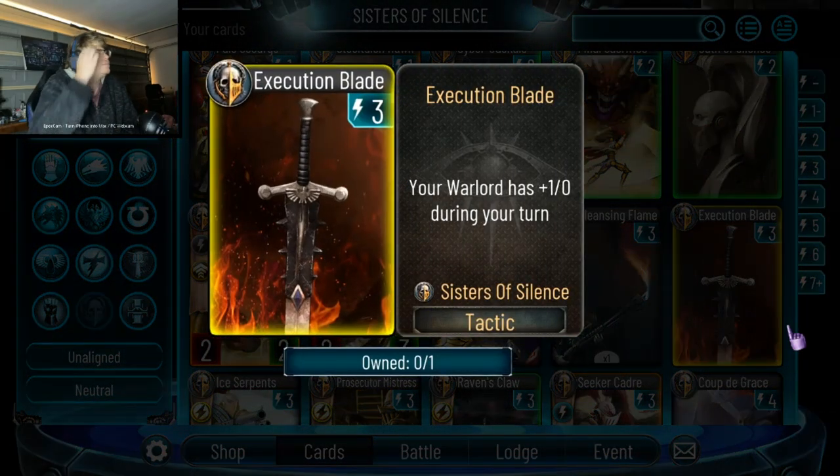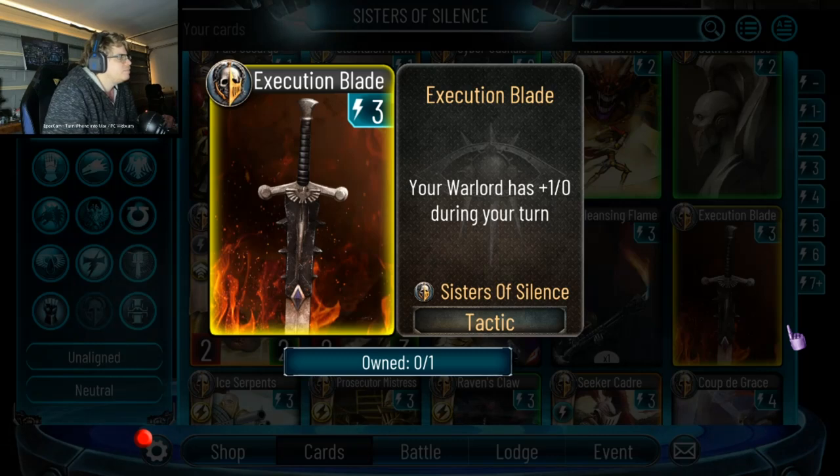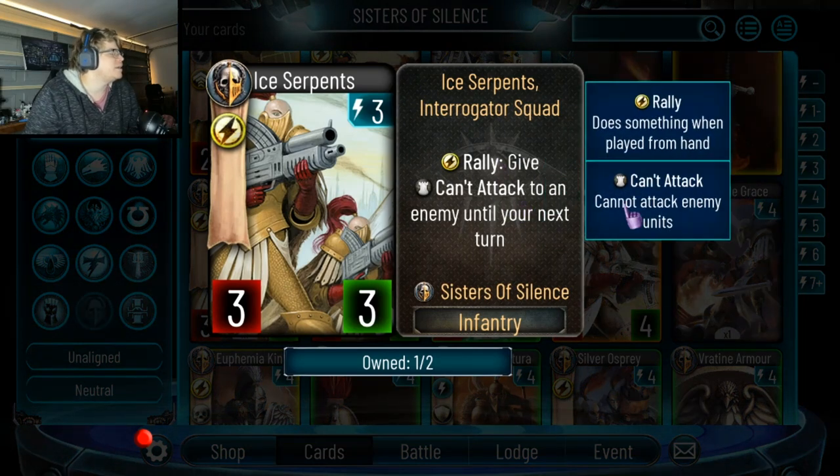This card's insane — it's like Kibanda for three energy. It's better than the wolf one too, though the wolf one stuns the warlord. Ice Serpents: three energy, insane I think, and it's a unit not a troop. So you can target their warlord so they can't attack, and there's nothing that removes can't attack except jam. Play this card.